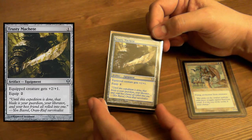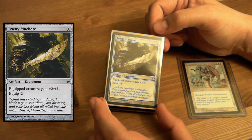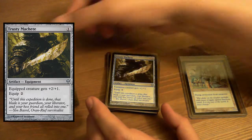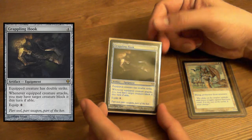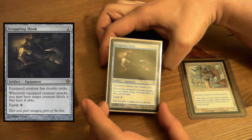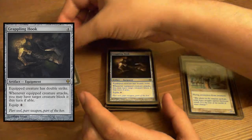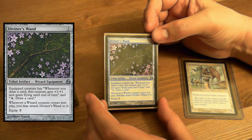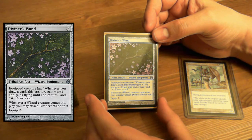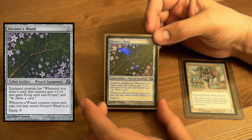Trusty Machete — equipped creature gets +2/+1. That's really nice — a tiny upgrade over Bonesplitter. Grappling Hook — equipped creature has double strike, and you may have target creature block it if you want to. Diviner's Wand — equipped creature: whenever you draw a card, this creature gets +1/+1 and gains flying until end of turn. And four: draw a card. It combos with itself.